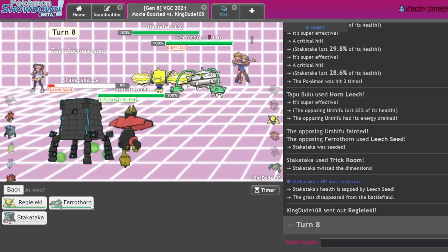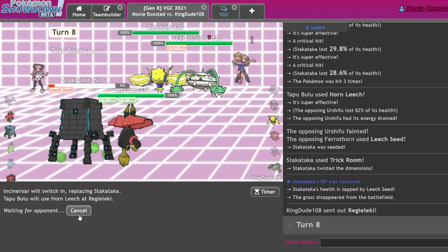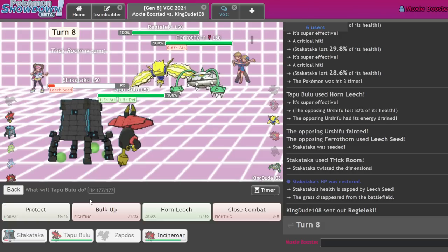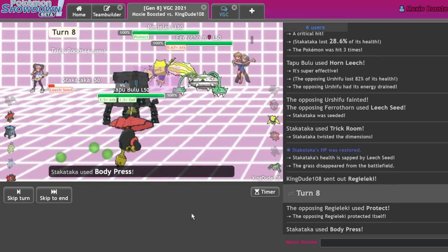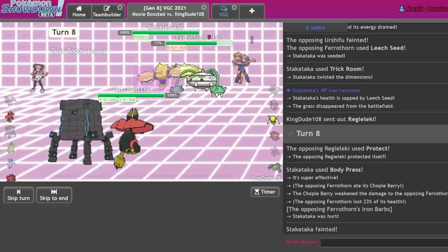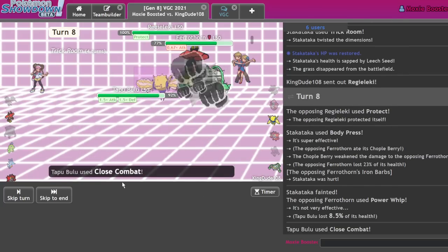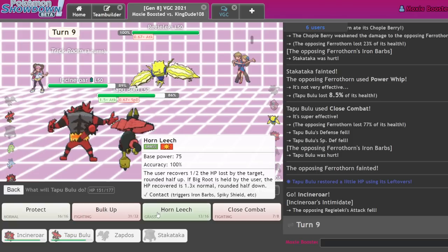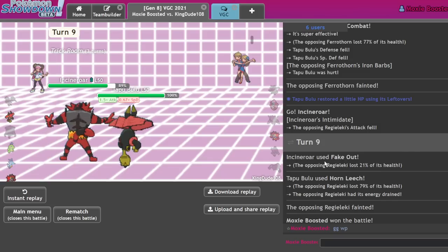I go into my Incineroar and Horn Leech onto the Regieleki. We did see it has Protect, which could be a little annoying. Actually, I am a goat. Fake Out or Close Combat — that's game.